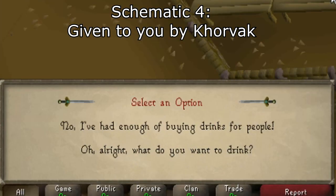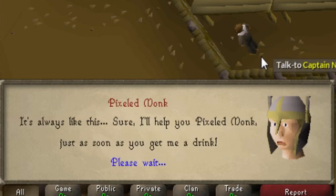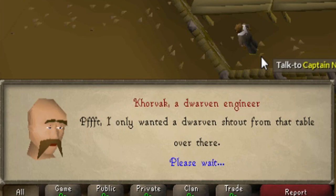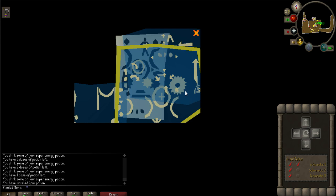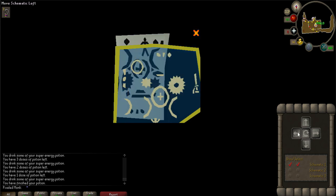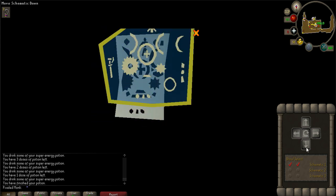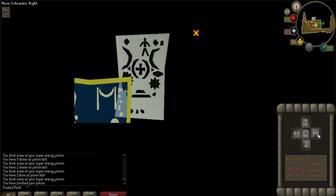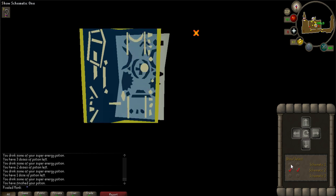Talk to Korvac and say: no, I've had enough of buying drinks for people, to enjoy some really funny dialogue about the alcoholics in RuneScape. He will then give you the last schematic. Click on one of the schematics to assemble it. You'll have to piece together the schematics in a way that makes sense — a photo of the final image is included to help you out. In the bottom right hand corner are options to select which schematic you want to see and move, and there are buttons to move the selected schematic and rotate it. You can use the stick figure at the top as a good reference point for positioning all of the images.